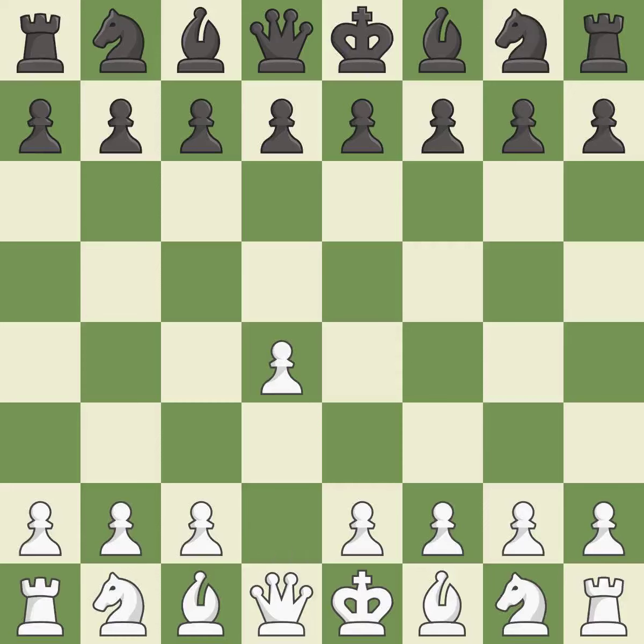Opening with the queen's pawn controls the centre and usually leads to a more positional development of the pieces. The Indian game begins by controlling the important e4 square with the knight, rather than a pawn. c4 builds a strong centre by controlling the important d5 square and creates a square for the knight to come to c3 without blocking the c-pawn.